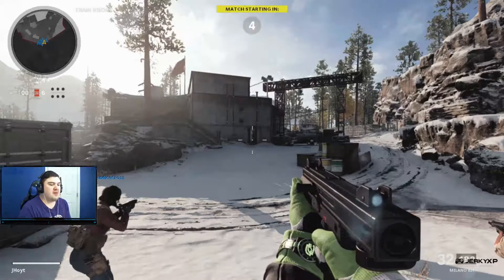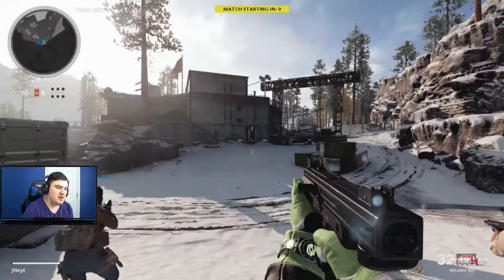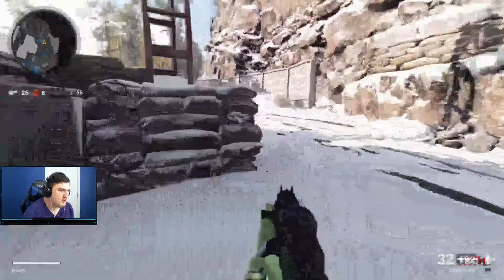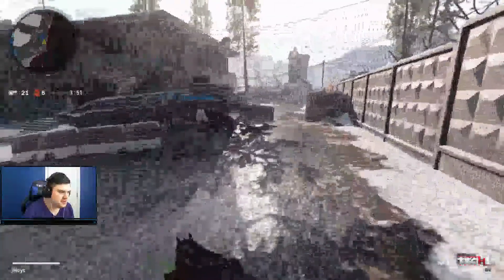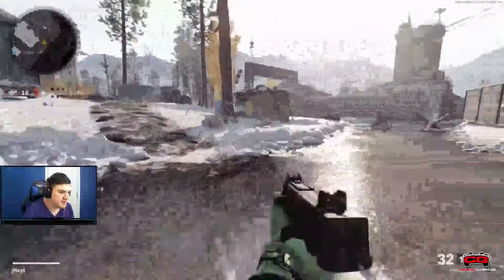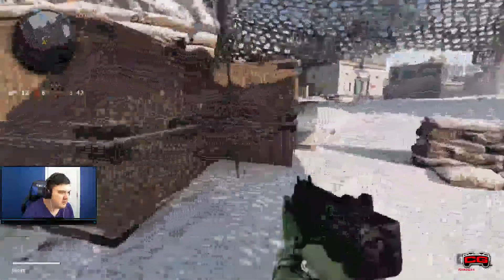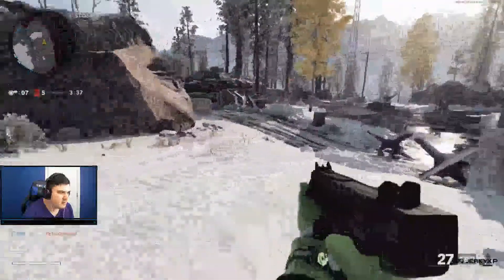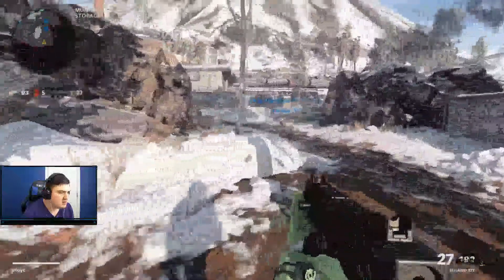So here we are on our first map — we're going to have some Crossroads. This is also after a brand new update, so there's going to be a couple of map changes here. Most likely these guys are going to be on the other side, so that's where I'm going to head to and see what these guys can be. It also kind of sucks that I don't know what you can be on this map, so we'll just kind of come back here. I don't know what else you can be — what can you be on this map?